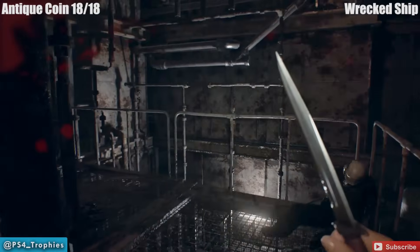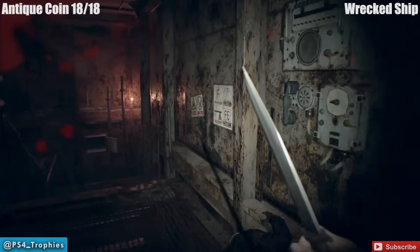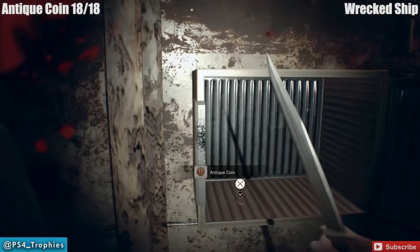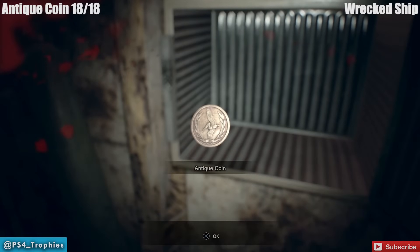Now the final antique coin. As we're heading towards the exit in the final area, inside this box you have to use the corrosive in order to open it — spray it on the outside and open that up right there.